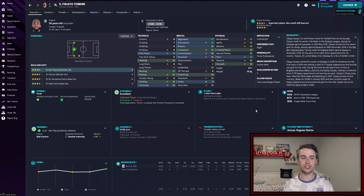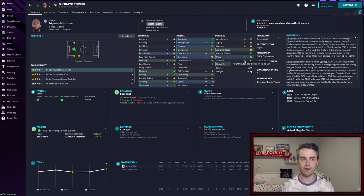In central defence we've got former Chelsea centre-back Fikayo Tomori as the young end of our defensive partnership. He has excellent defensive attributes — his heading, marking and tackling are very very good. He's going to be playing as a ball-playing defender on defend. His passing is decent enough for that with his first touch being okay as well. A very quick central defender, which is very useful.